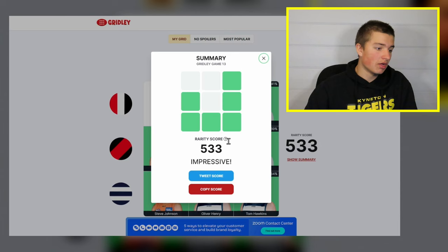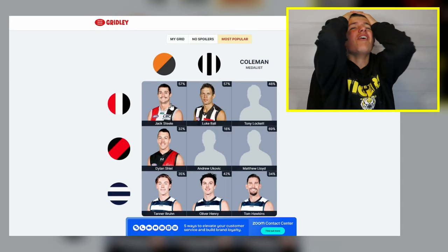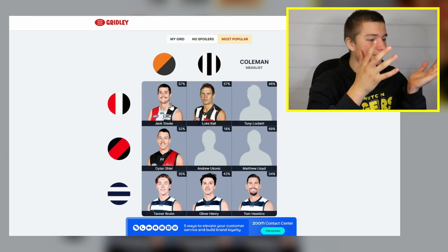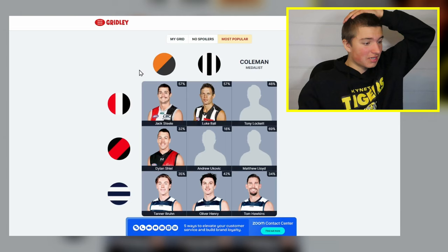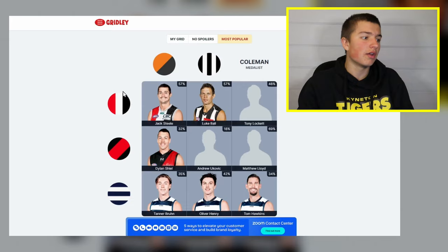Looking at the most popular answers: Jack Steele — he did play for GWS! I literally said that at the start of the video. I could have got that right — I actually thought about Jack Steele and said it to myself. Tony Lockett was the Saints Coleman medalist. I'm so disappointed I missed the Jack Steele one. Tanner Bruin also played there as a more recent player. Could have gone Jeremy Cameron too, but I went Stevie J.